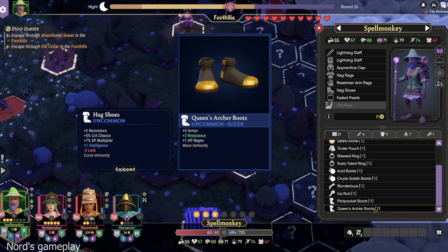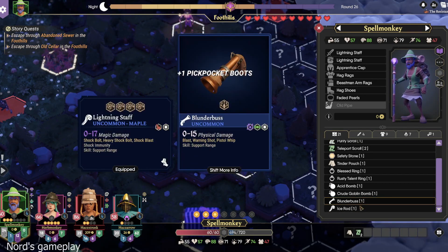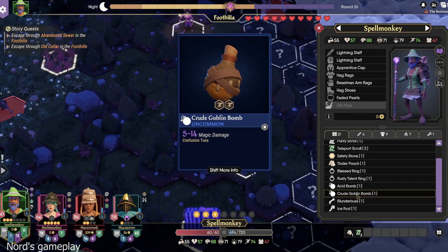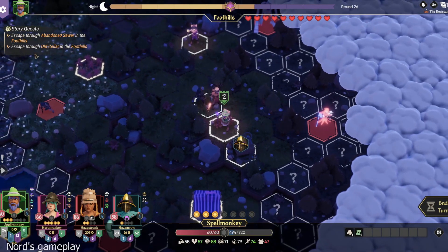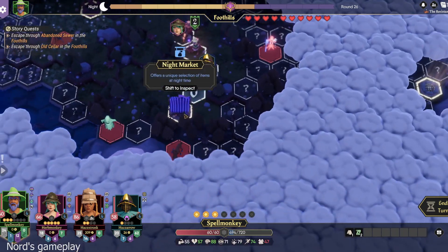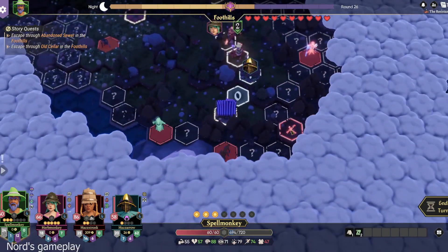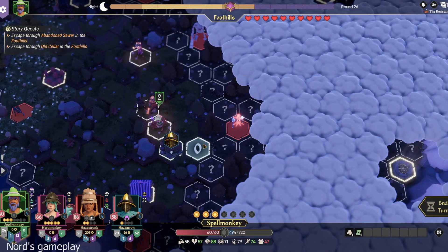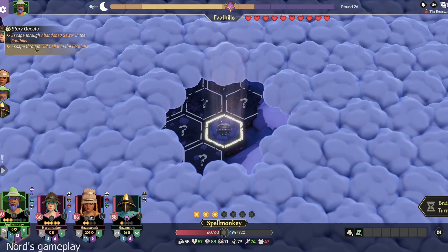Queen's Archer Boots — I'm going to hand them over. Thickpocket Boots. All right, the question is, do I give the Ice Rod? I think I'm going to hang on to it just in case I need to do ice damage. And then we didn't get, like, a thing telling us where her husband's going to be. Are we supposed to figure that out? Well, our quest — story quest — we should be following the quest, so I'm not going to sweat it. But if it's not up on the quest as a quest, I'm not worried about it.